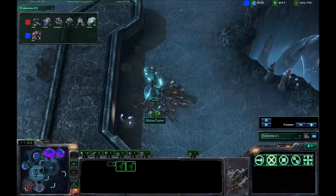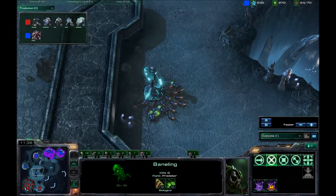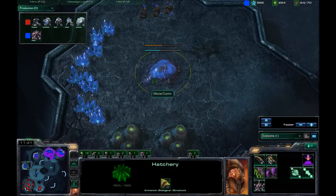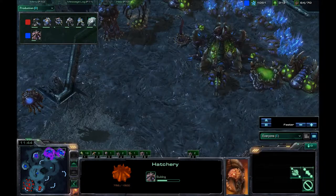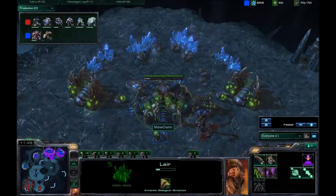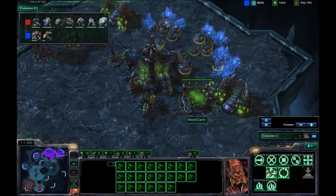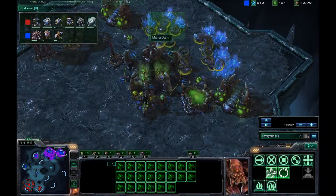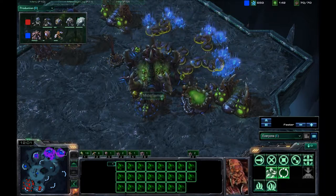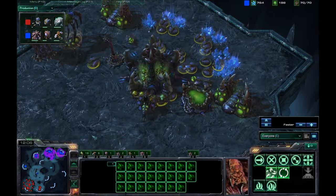All these Zerglings and Banelings are hanging out at the Zalnaga Tower. He has four bases — three expansions — but none of them are really mining. This one's kind of half mining. This one's fully saturated, maybe even oversaturated at 23. He is going for a transfer, it looks like he'll go to his expansion.